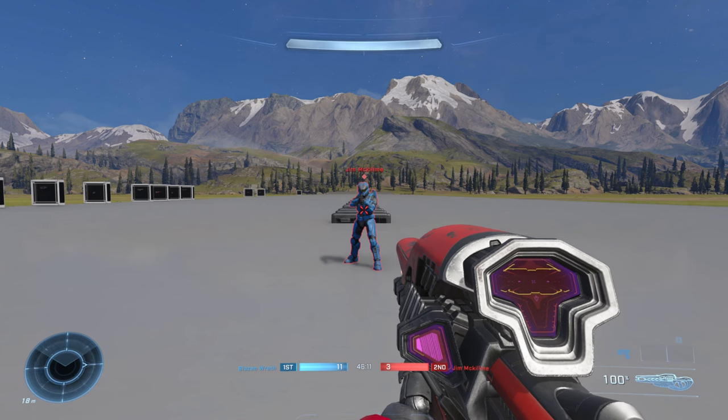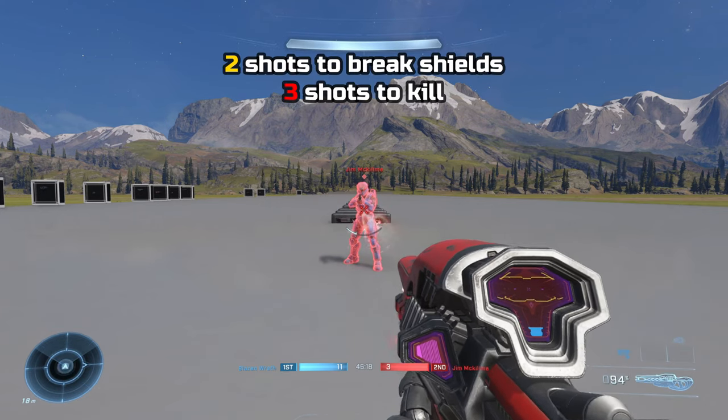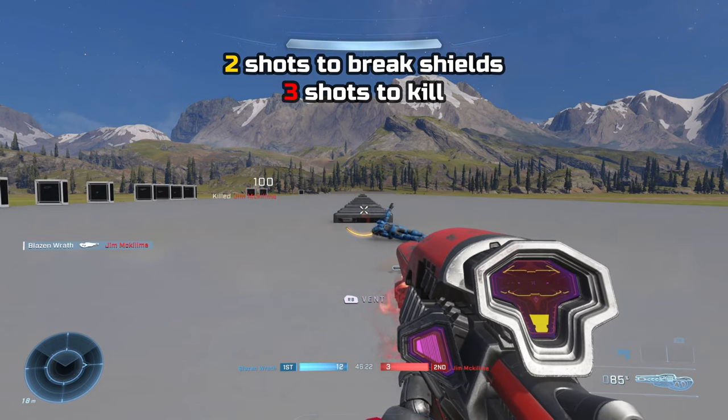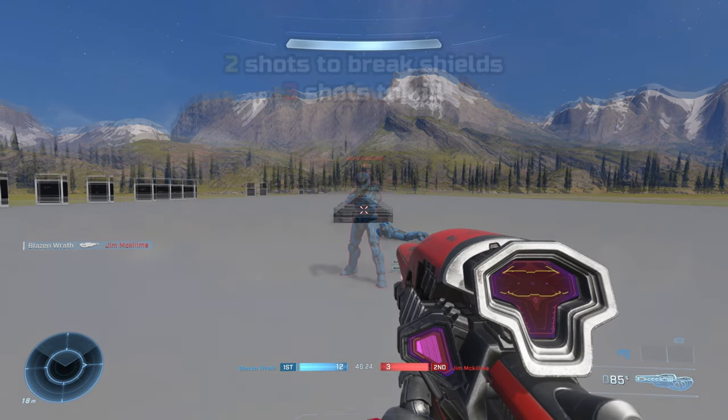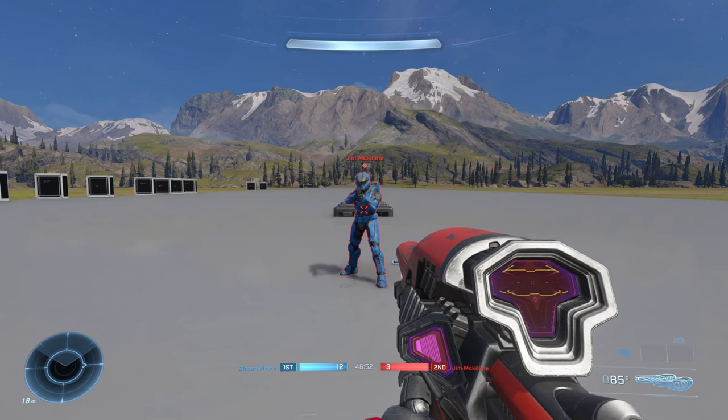Moving onto damage output, it takes 2 shots to break shields and 3 shots to health, totaling a 5-shot kill. Or 2 shots to break shields and 1 shot to the head, totaling a 3-shot kill.